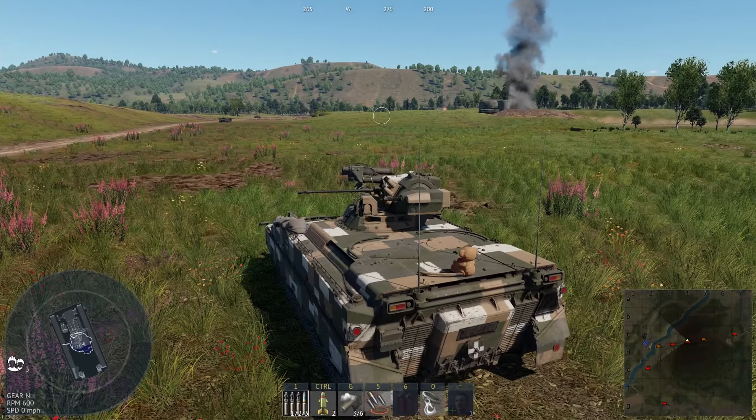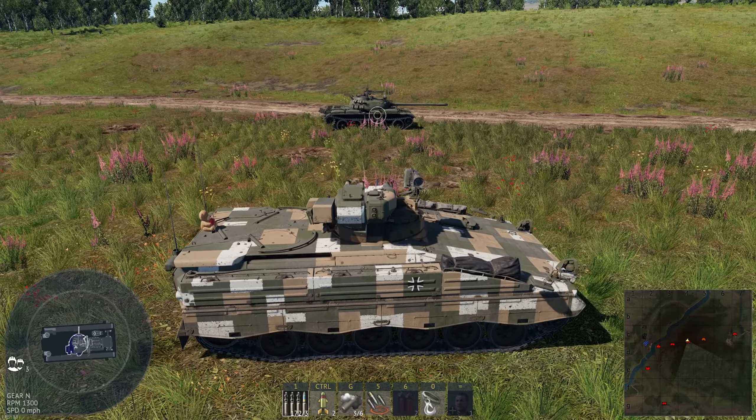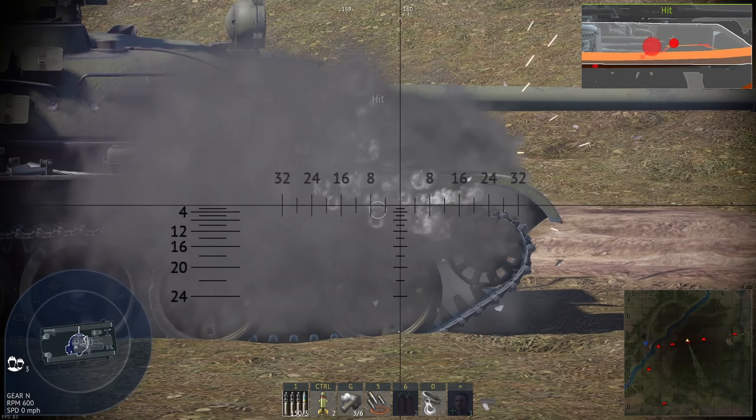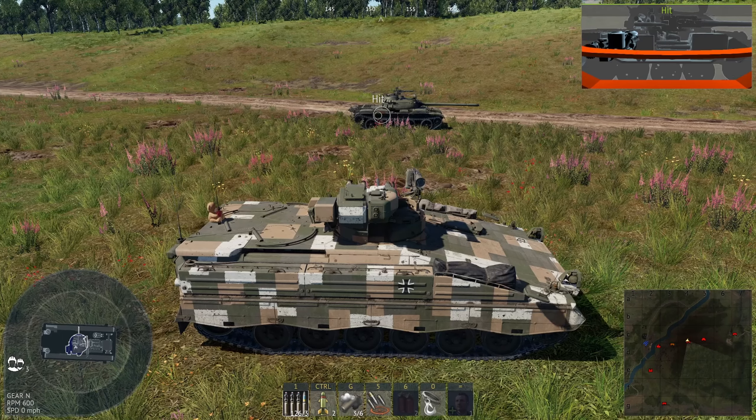The main difference really is DM63. While the pen is still pretty low, it's far better angled pen being a APDS. This is why people don't like the Marder — see how much we penetrated? None of it. Absolutely none of it.